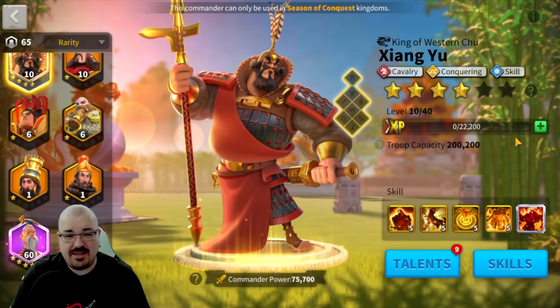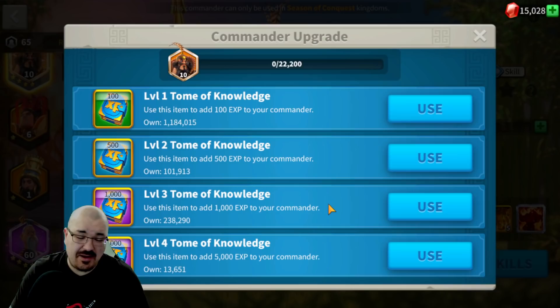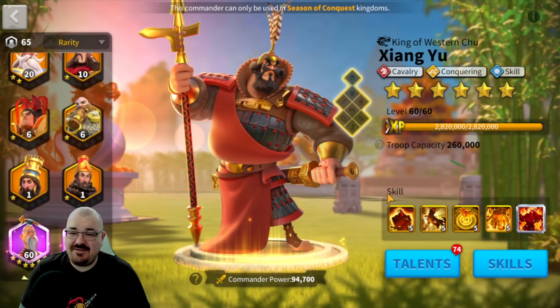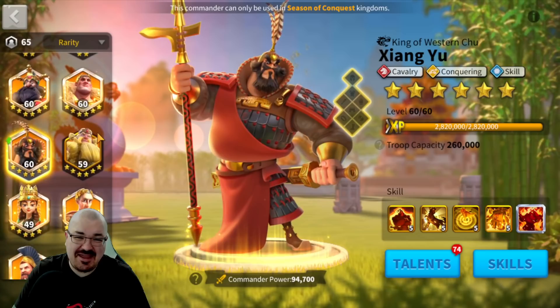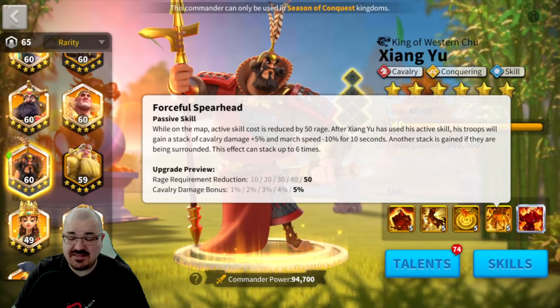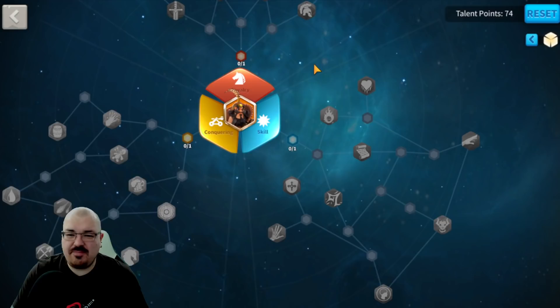Now it's time to get him to level 60. I first didn't really want to get him to level 60 right away — I usually don't do that because I still kill barbarians — but there are so many events I can profit from and I have so much experience. There you have it, ladies and gentlemen: he is level 60 and max skilled. Another max skilled cavalry commander added to the collection, and I'm definitely looking forward to testing him out.